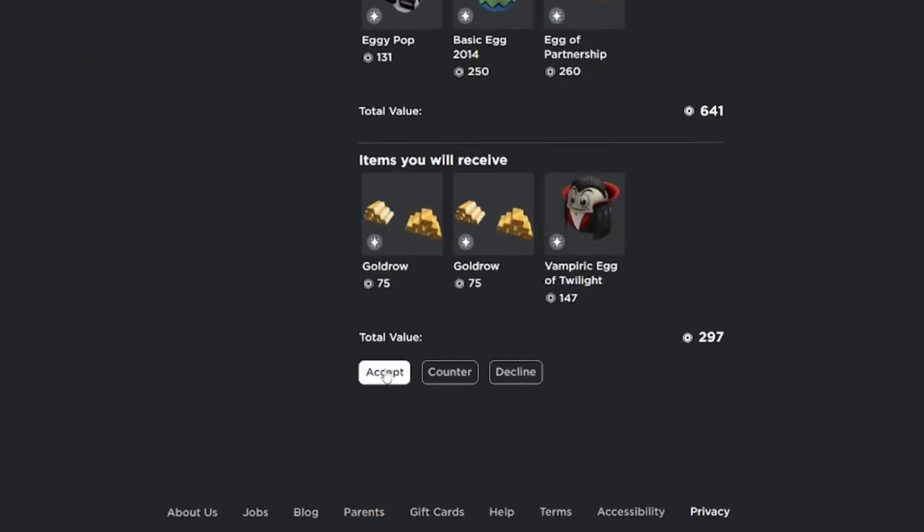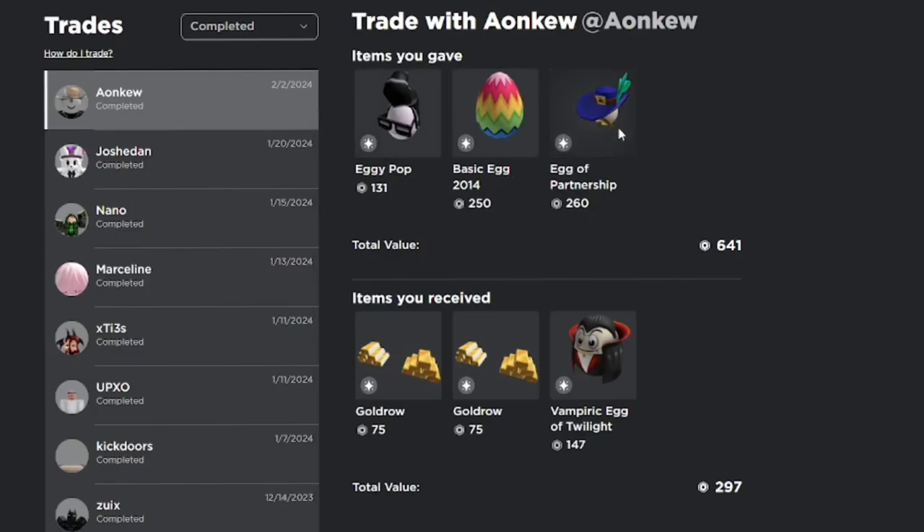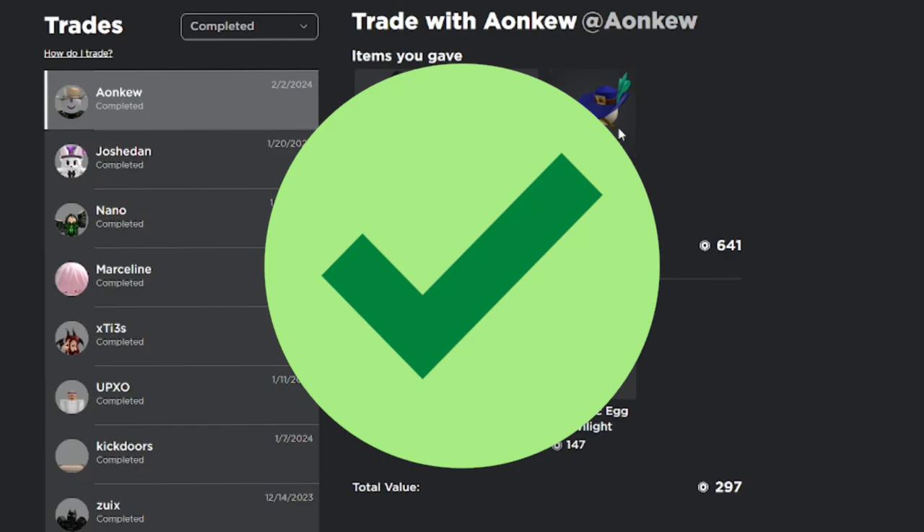On my main account — easily switched over — I'm going to accept that trade. After completing two-step verification, the trade completes. And that's how you easily transfer limited items between Roblox accounts.